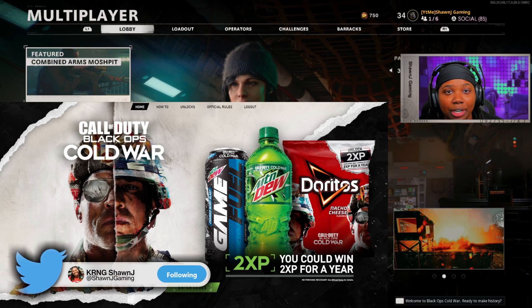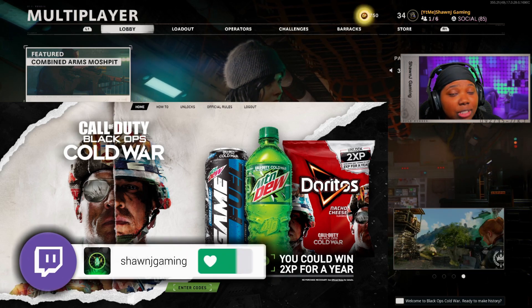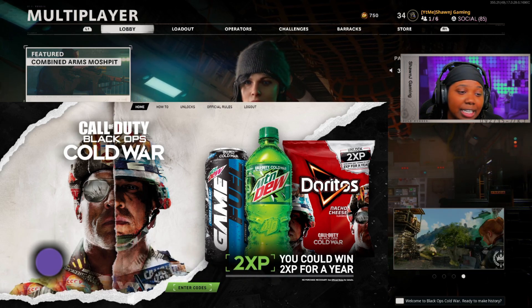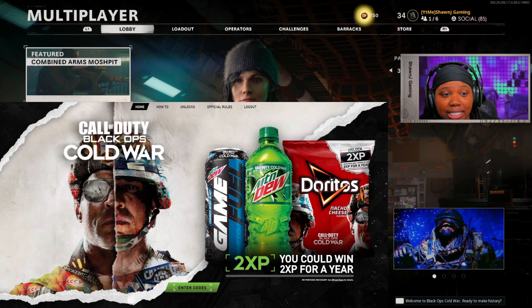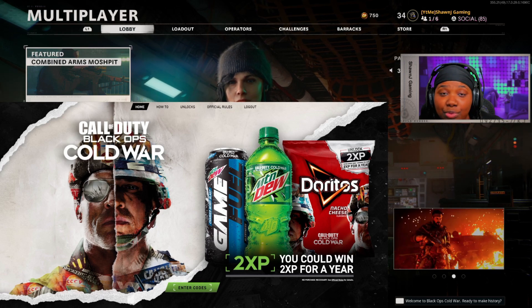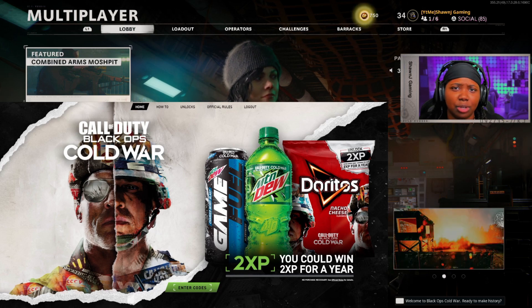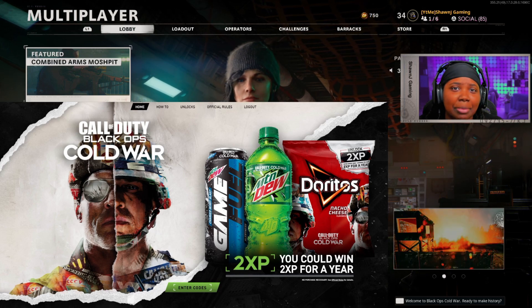There was actually a glitch where tokens weren't showing up, but they pushed out an update last night and mostly everybody I know has gotten their tokens in their inventory. Basically, how you get these tokens is you had to type in codes that you got from Mountain Dew, Game Fuel, or the Doritos that have the double XP codes on them. Super easy to unlock — these work basically the same as Modern Warfare.